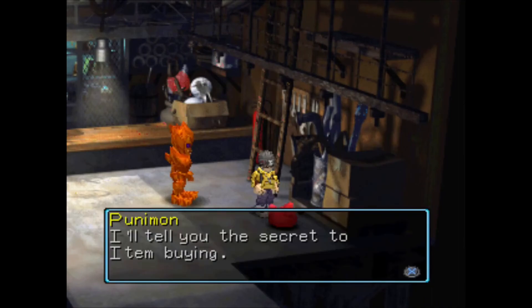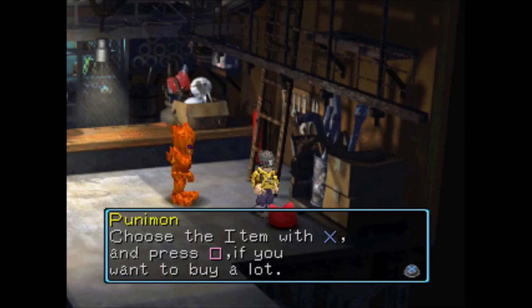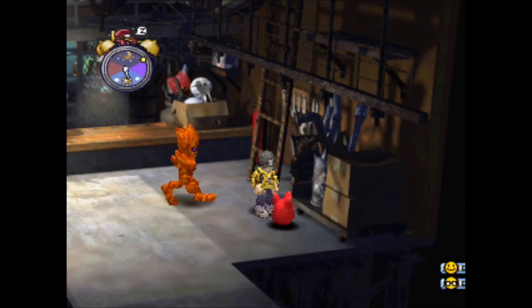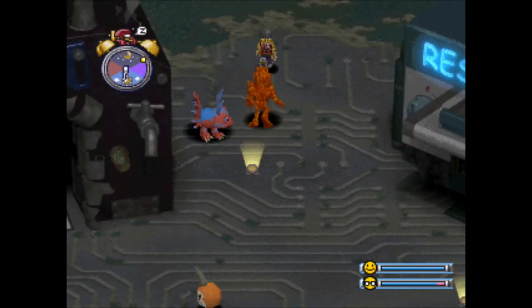It looks like Poonamon's here. 'I'll tell you the secret to item buying — press the start button on the item you want to get information for. Choose an item with X and press square if you want to buy a lot. To raise or lower by 10, use up or down on the D-pad while pressing circle. After Digivolution, try buying something — something good should happen.' Maybe I get a discount. That's cool. I think we can just rest at the chair since he's not there anymore. That's exactly what I need to keep going along here — we'll stock up on our next adventure.